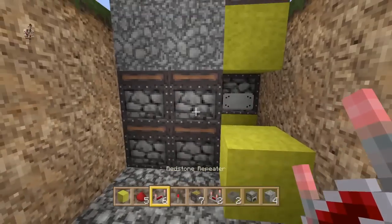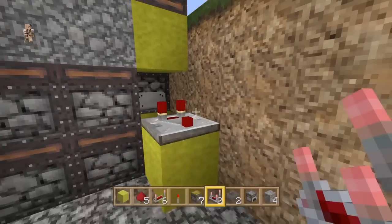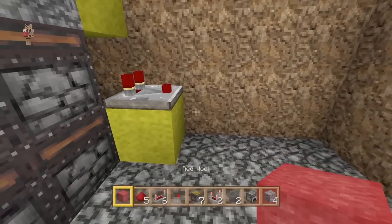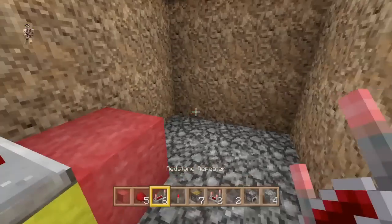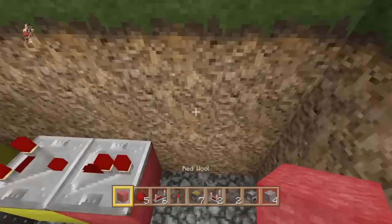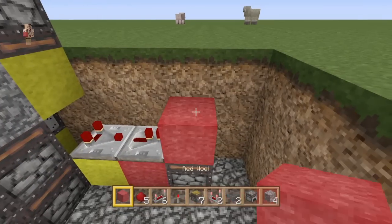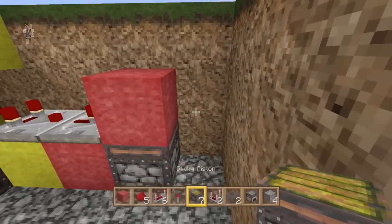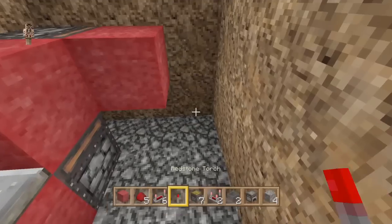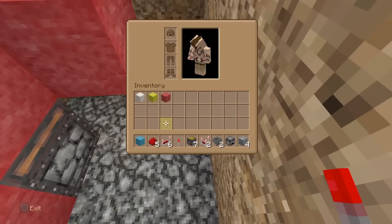We need to place a block down here next to these sticky pistons with a comparator pointing out of it — coming out of it, like so. That's our BUD switch in. We're going to grab our red for our monostable. Place a block down in front of that comparator with a repeater on it at one tick delay, with a sticky piston down in front of that pointing upwards, with a block on it. Next to this block pointing towards us, we want a sticky piston facing that way with a block on the front of that. Down here put a redstone torch right there. That's our monostable in.